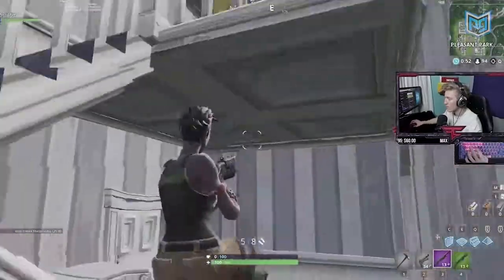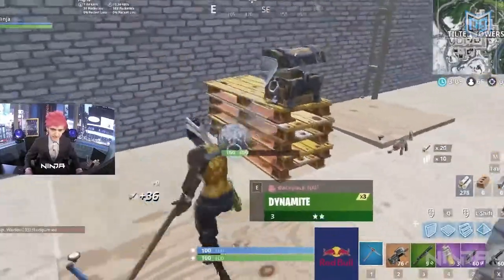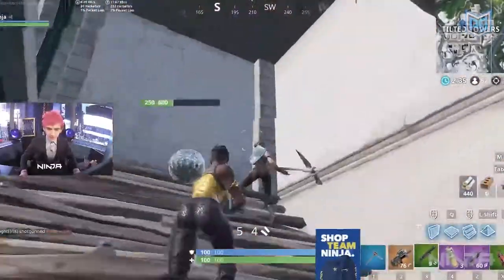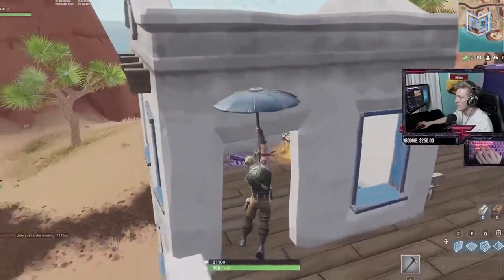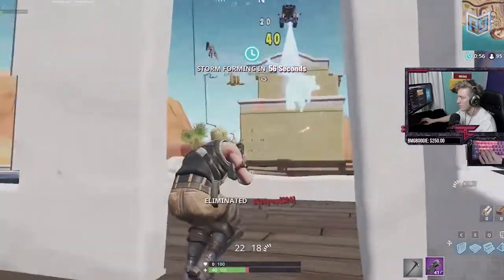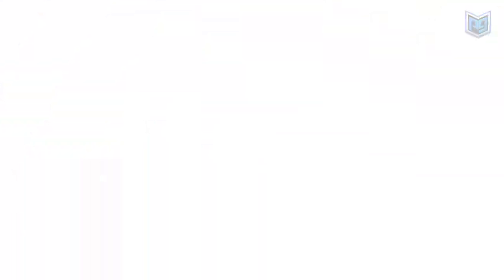These were three quick examples of different hot drop methods. We saw Tfue at Pleasant Park land at the front door rather than the roof and push aggressively with an epic pump. Ninja chose to land in the middle of Tilted Towers, took his time farming materials, and waited for a smart fight he knew he'd likely win. Finally, Tfue took a 50/50 and came out on top by not risking it all for an AR. Carry these three lessons with you whenever you hot drop.